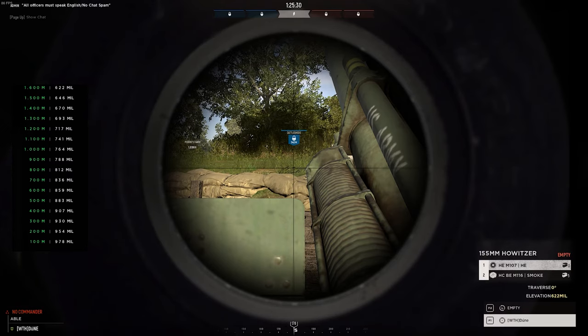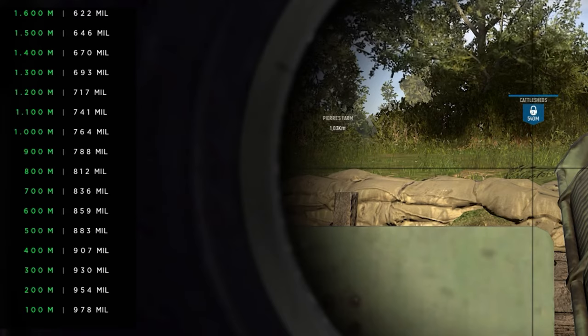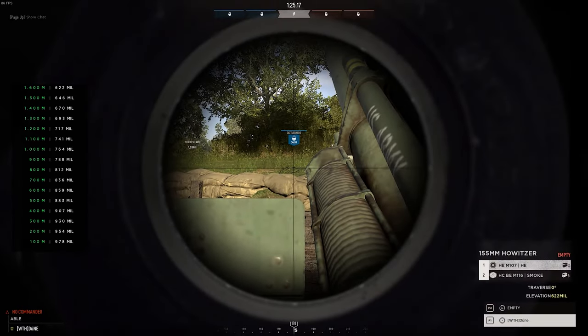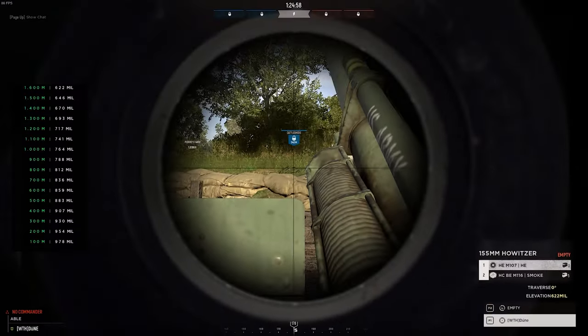Once you jump on the gun you'll be in the firing position. On the left you have a list with distances and corresponding mill numbers. Mill is the number you use to accurately align your gun and shell the places you want to hit. On the bottom right you can see the current mill number — at the moment the artillery gun is set to 622 mill, which corresponds with 1600 meters, the maximum range. The first number is the sideways angle, which you can mostly ignore since you'll always be turning left and right towards your marks.